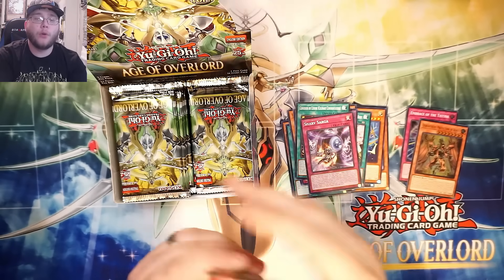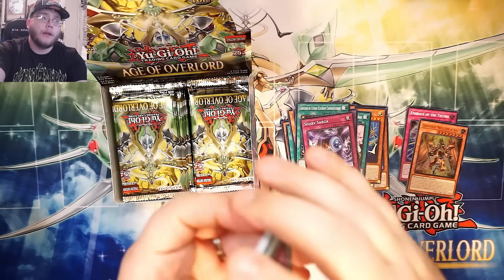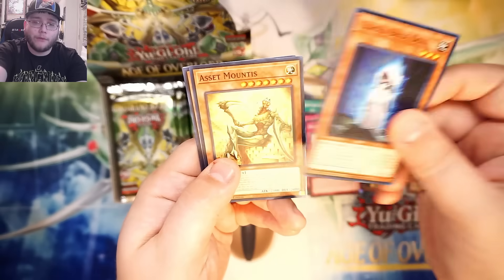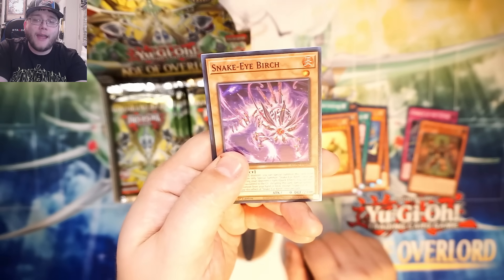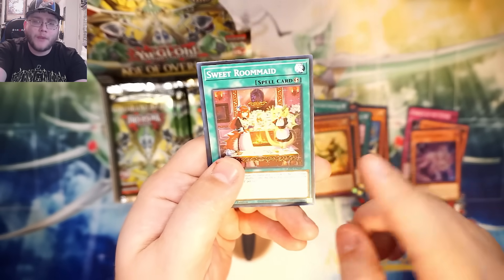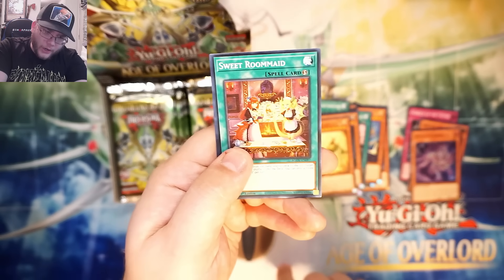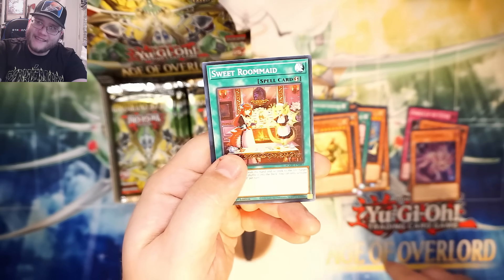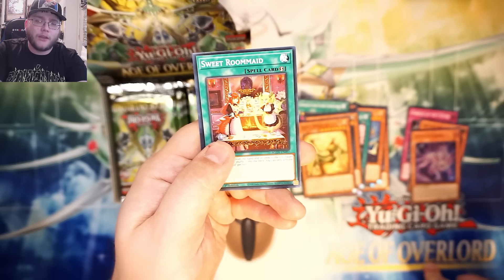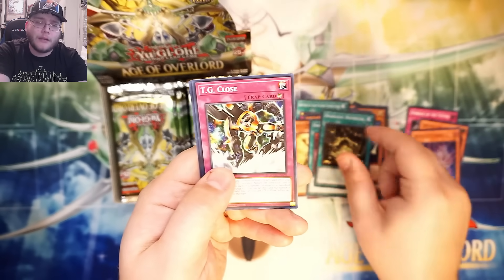The cooking archetype got new support, the Vanquish Soul archetype got new support, and another one too I can't think of right now. A lot of different things got support in this set — I didn't name off everything because there's quite a bit. Snake Eye — Birch — that's kind of cool. Snake Eye looks like it's gonna be one of the bigger archetypes of the set. Then we finally got the new cards that came out in the Selection 5 set.